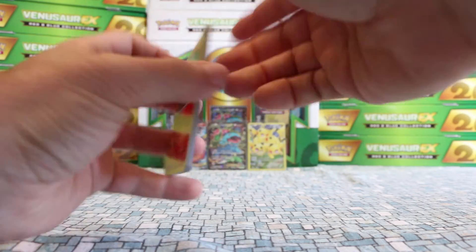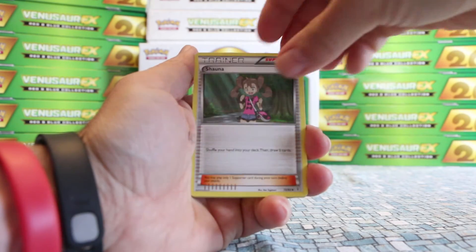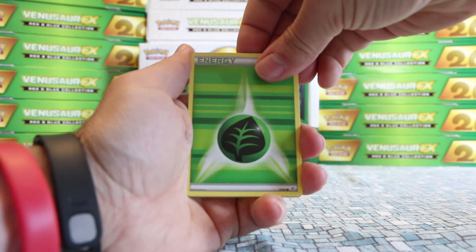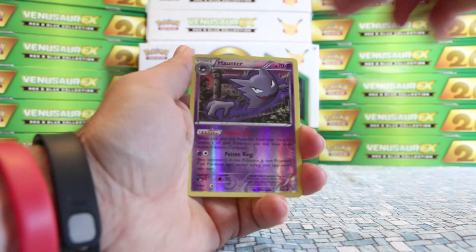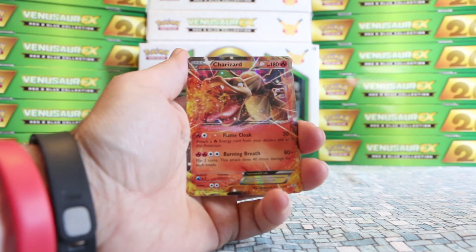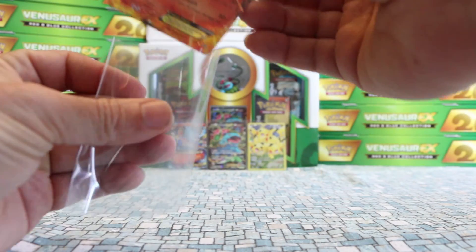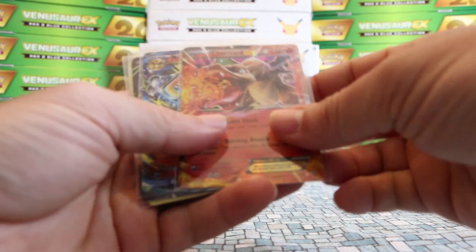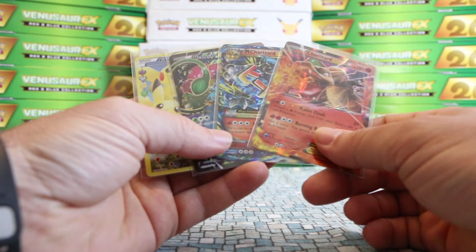Let's see what Blastoise has to offer. We got Charmeleon, Pokemon Center Lady, Shauna, Diglett, Grass Energy, Shellder again — lots of the same commons. Our Reverse is a Reverse Haunter. Our Uncommon Radiant Collection is Altaria. And our Rare is... look at that — Charizard EX! So we got the Mega Charizard in the pack before and the Charizard right here. I really could not ask for much more. So we have our Charizard, our Mega Charizard, the Venusaur it came with, and the Pikachu, and we also got the Reverse Fury as well.